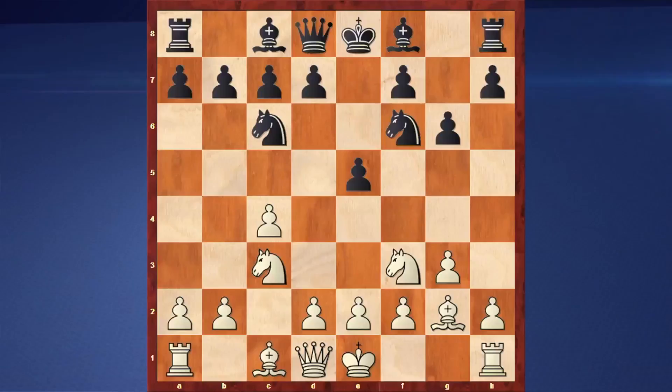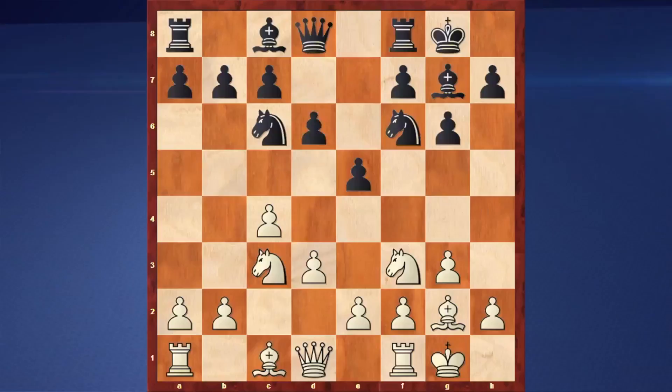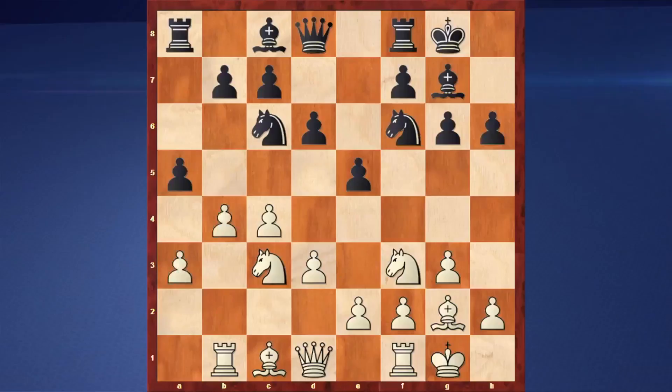After that move, white castles and black plays this. Then there is that little move. Things are actually quite okay at that moment. Black decided to play with a5, coming on with a nice small move in order to control. We have that idea of playing knight to c3, then h6, so we have b4.